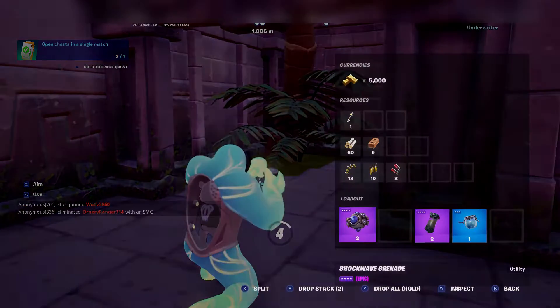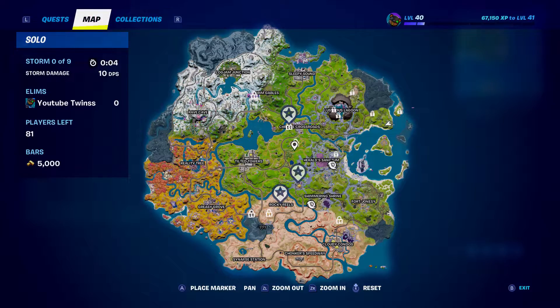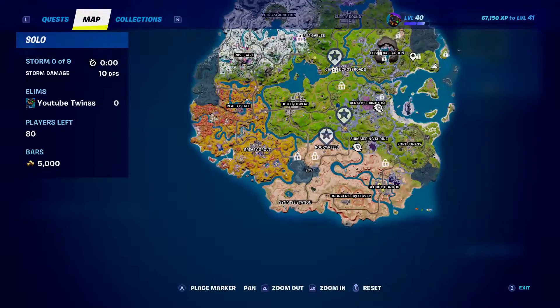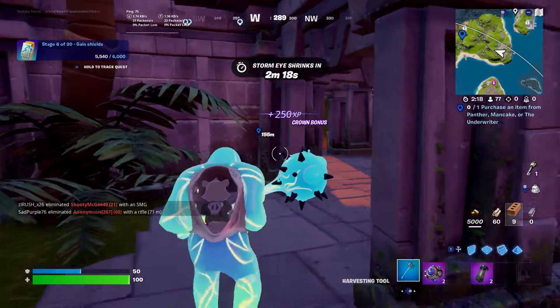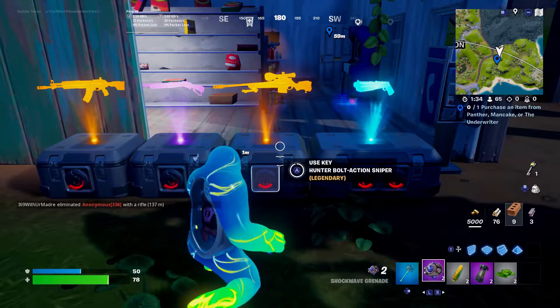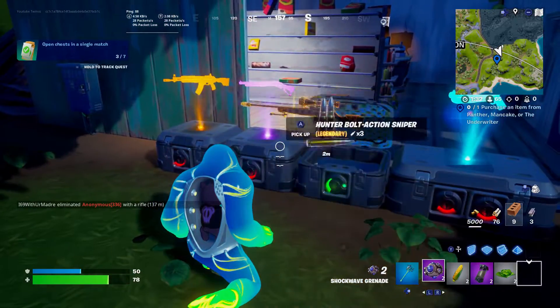I got a key, I got a key! Alright, where's the hollow chest? Looks like there's a hollow chest here, I believe. Oh no, I just accidentally got the sticker.